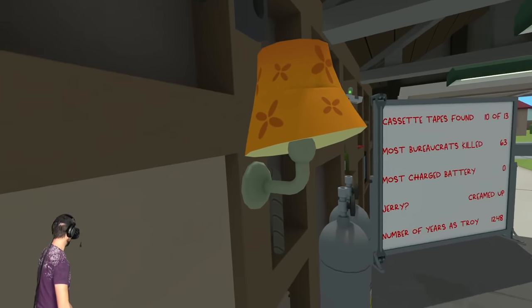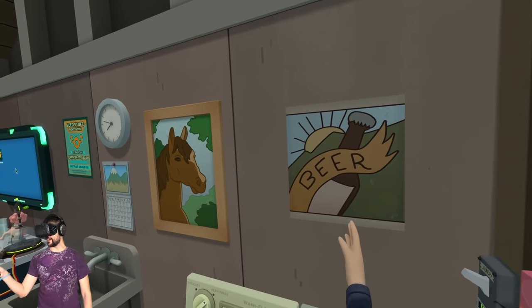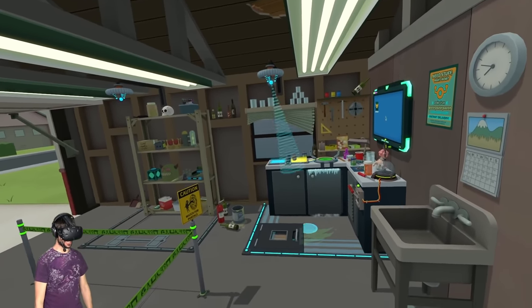People were like, can you hack through the walls and stuff like that? Kind of, but there's nothing really over here. It's just wall, and then in there we found the Troy machine, so when we went out, we did that.